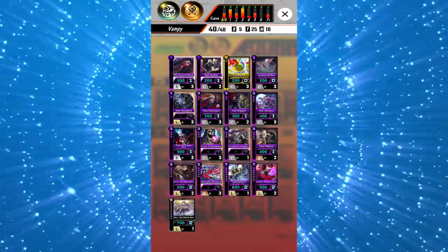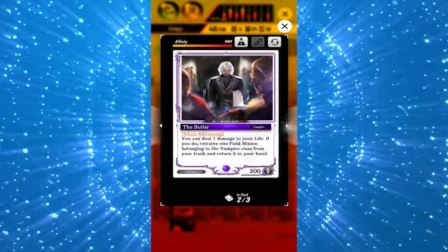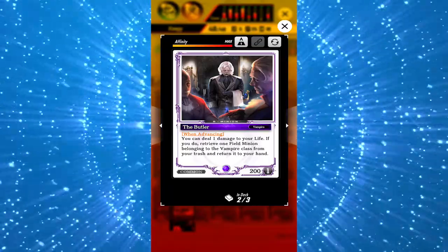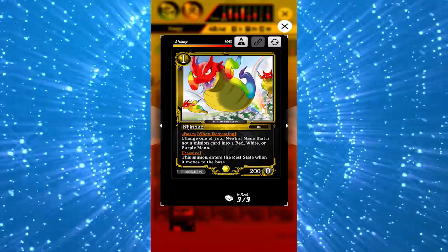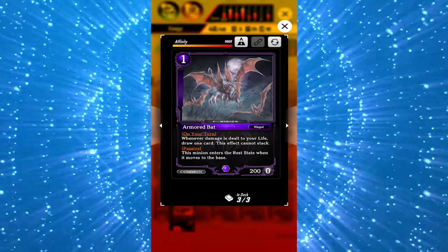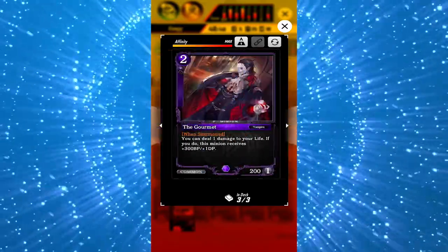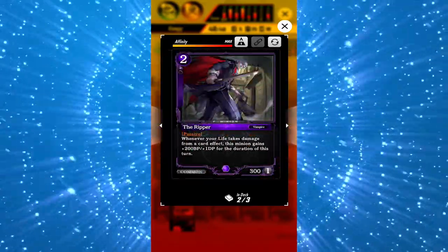First off, three Eternal Witch and then two Butler — this card is awesome, it helps vampires immensely after getting wiped. Three Nijinoko; I used Soul Horse before but I find Nijinoko works way better. Three Armored Bat for draw power.